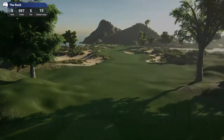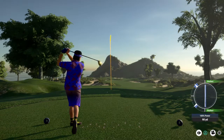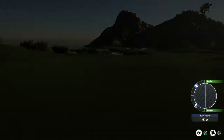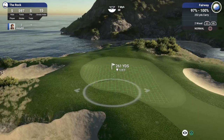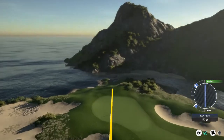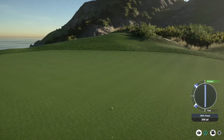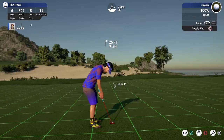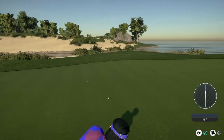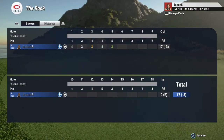Fifth hole coming up — hole five, par five, 597, it's downhill. Small fairway here, good strike, ought to find fairway. I'm going to fire a two-wood right down there. Soft greens. That was some great golf — next putt for eagle. We got an eagle putt, it's really tricky. Give it a shot. Boom — that always makes me feel better. An eagle. Nice eagle on that last hole.